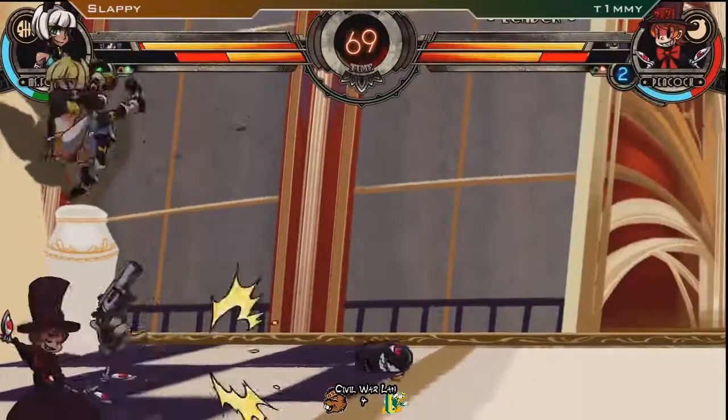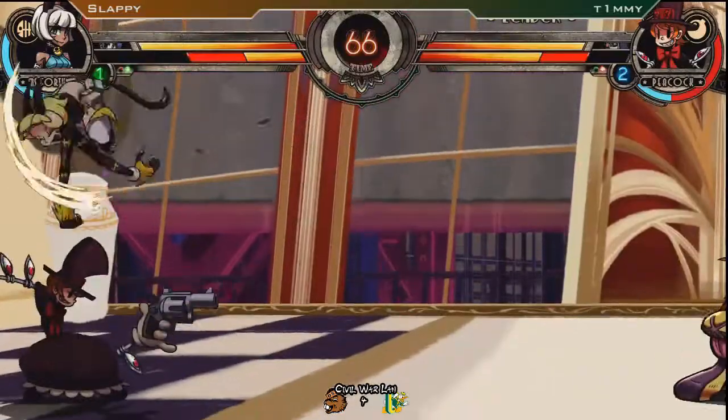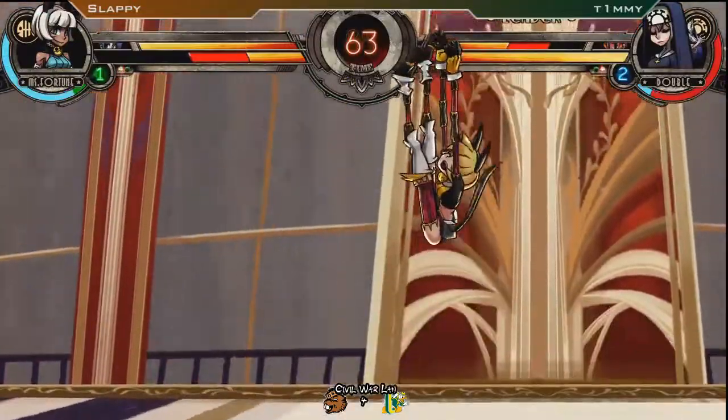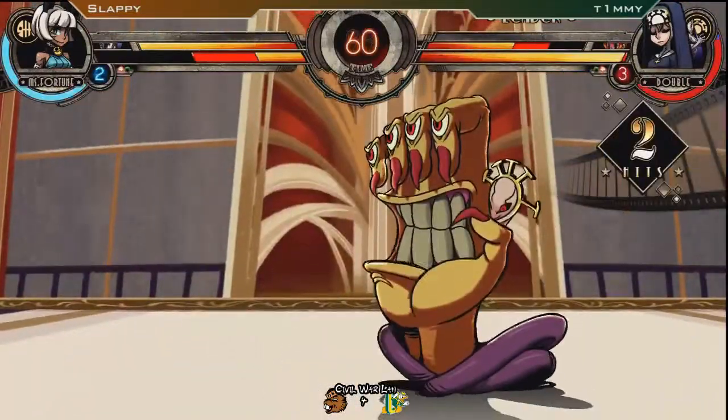That's what gets a lot of people. The other person was blocking. Gets that shotgun. Double assist Peacock is extremely good because he can control space — almost 100%. Oh, nice hard tag. All right, let's see his double. I've never seen Timmy's double.